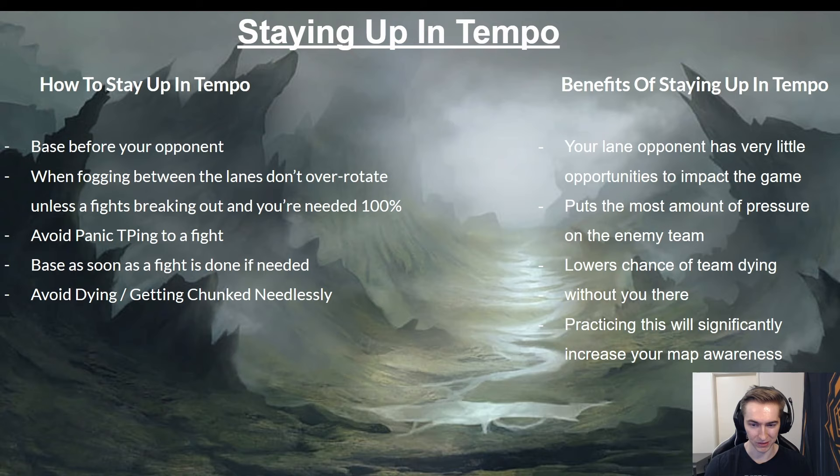It's not even a fight — your teammate just died for free and you gained nothing, but now you've lost TP, your lane opponent can push, and he might even base before you while you're walking back trying to catch minions. Just think before you press the TP button: is a fight actually going to break out? Will I change the outcome? If it looks like someone gets one-shot and it ends, be more disciplined and hold your TP. This next skill is one I worked on a lot this year: basing as soon as the fight is done.